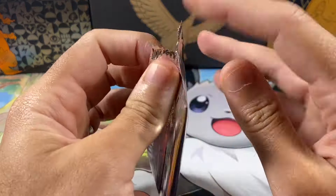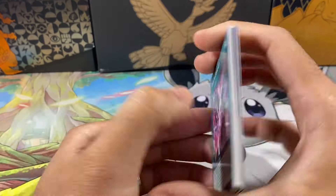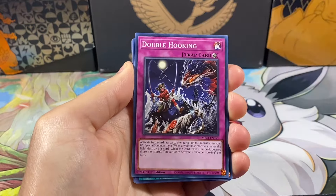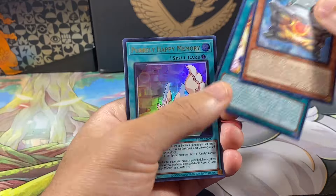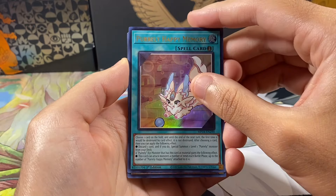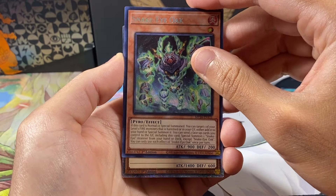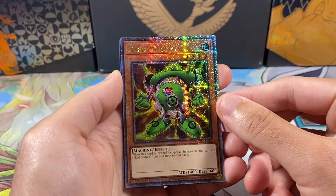Alright, first pack — let's see what we get. Since you're only guaranteed one QCR and one Prismatic Rare, you're more likely to master set the QCRs than the Prismatic Secrets. We got our first eight commons from the back. Our first ultra is a Purely Happy Memory, and then we got Snake Eye Oak — this is our Prismatic Secret. Don't think I've pulled this one yet.